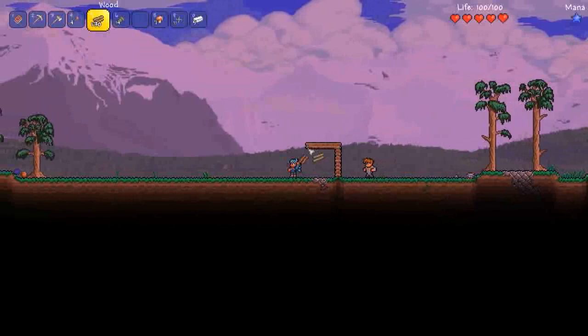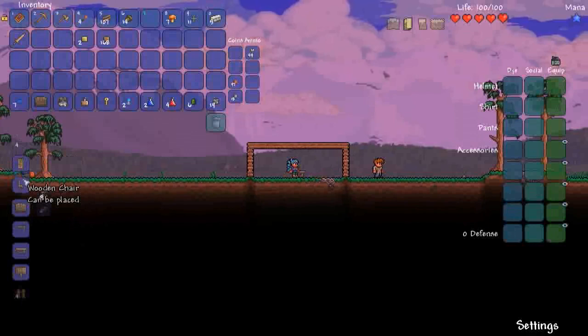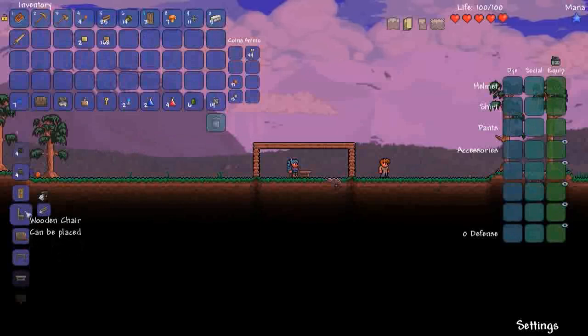Let's get a crafting table up. I'm so pumped we found that Water Bolt so early — that's really cool. Alright, let's get two doors. Actually let's make three — let's make some extra room for NPCs.